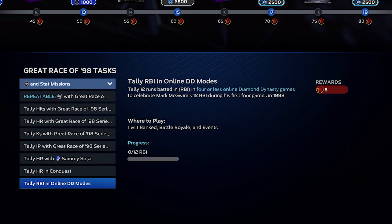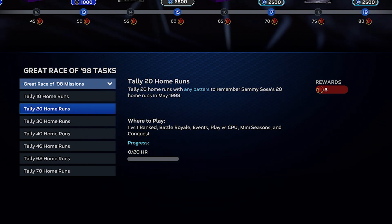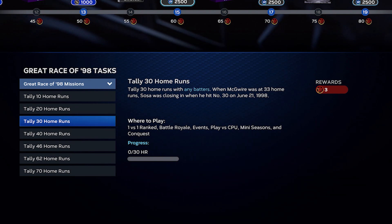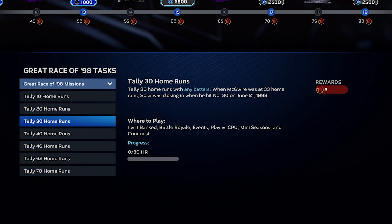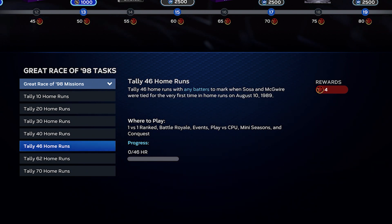For the home run race missions, one thing you can do is take this team and use the Hattie Road of the Show glitch stadium that I show in all my videos. It's so cheesy and so good — you basically just hit homers with it. You hit a pop fly to left or a pop fly to right and you're going to be getting the home run challenges done. It's super easy. For tallying the home runs, just play some Mini Seasons games at home and you're going to be just fine. They're really, really easy this year.